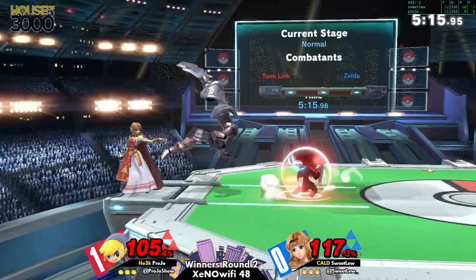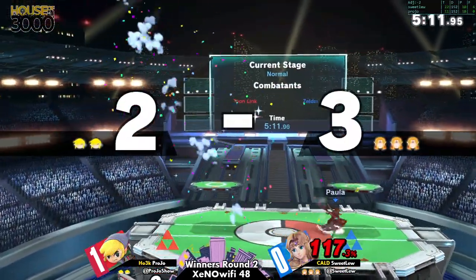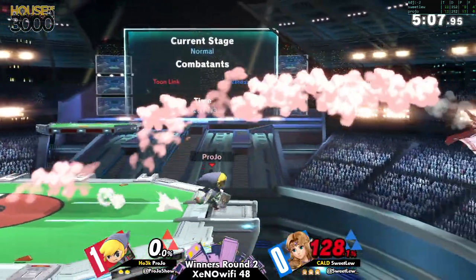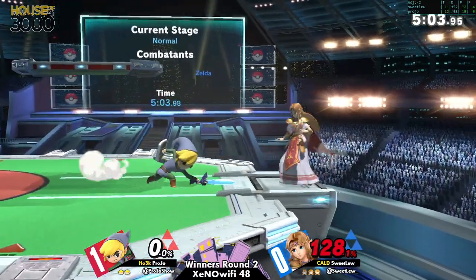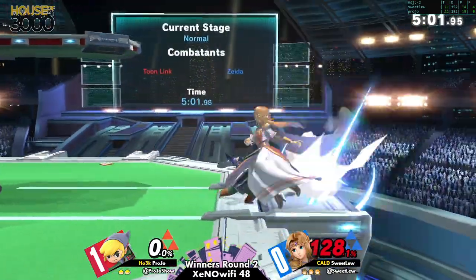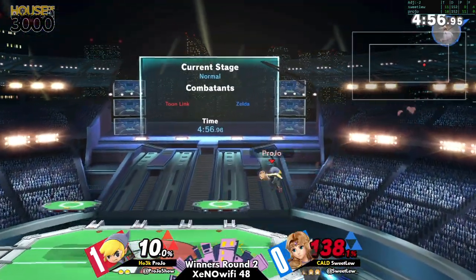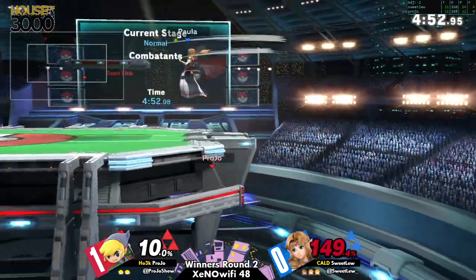Just barely gets that tilt. The up-B to stage is actually working out — for a while Pro Joe was really punishing it, but he's been getting a little projectile-happy. Zelda is a character where, if you get too projectile-happy, she can neutral-B from anywhere on stage, and that move is so strong with the second hit connecting.